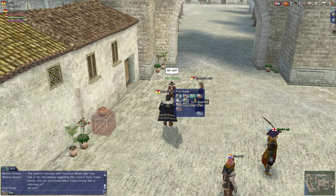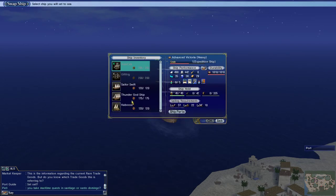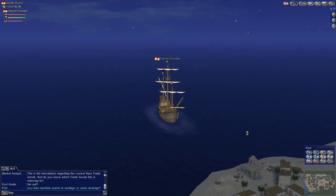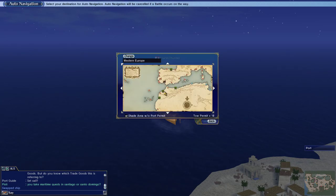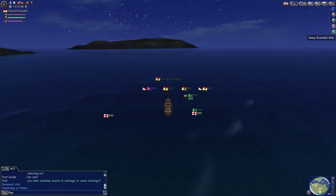Now if you're someone like myself who's been training up their spice skill as much as possible, I've been trying to get my spice skill up. This is a good way to do it. So first we're going to change our ship to something a little bit more appropriate — something with a little bit more storage, so I can carry more spices. And we are going to set sail for Palma. Palma is where I can get parsley.